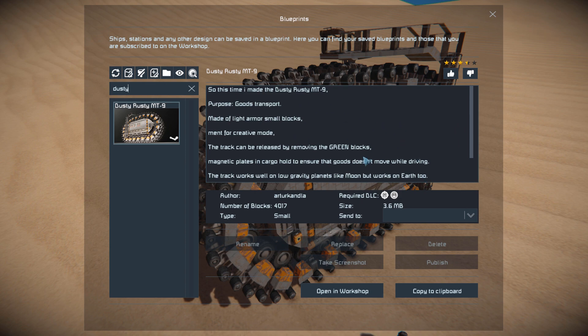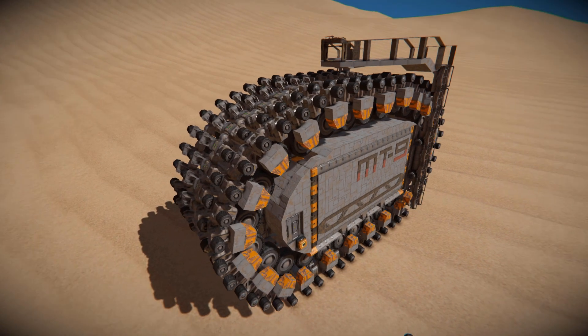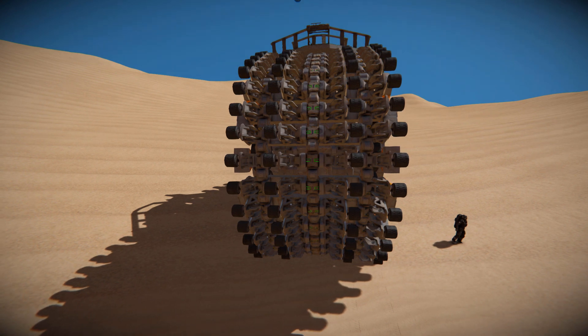We can see a little bit of information about it on the Steam Workshop page. We'll have a quick look around the outside, then we'll drive it around for a bit and I'll show you how surprisingly stable this thing is to drive around.